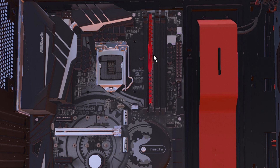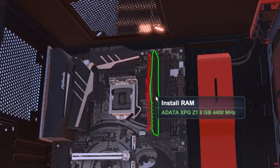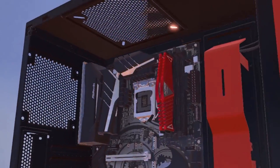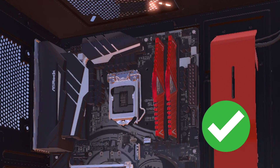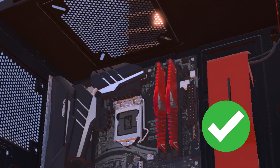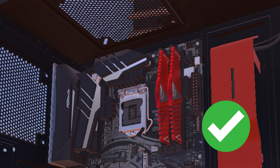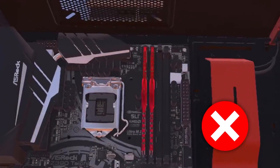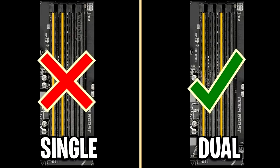When installing RAM, it's very important that you place the sticks correctly into the motherboard, as there's a specific way to do it. Most newcomers to PC building just insert RAM sticks in slots one and two right next to each other — but this is completely wrong. The correct way for 99% of motherboards is to leave slot one empty, put a stick in slot two, leave slot three empty, and put another stick in slot four. Spacing them out like this gives you dual channel memory, whereas placing them incorrectly gives you single channel, which decreases FPS.